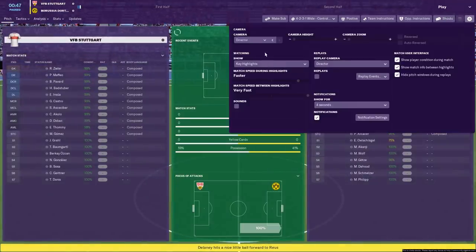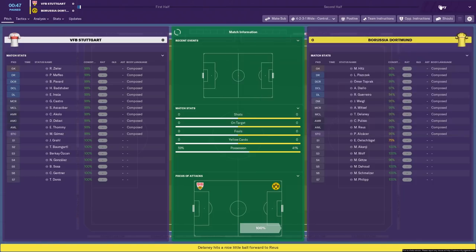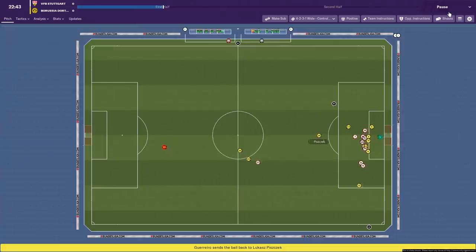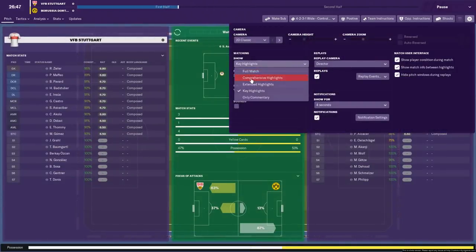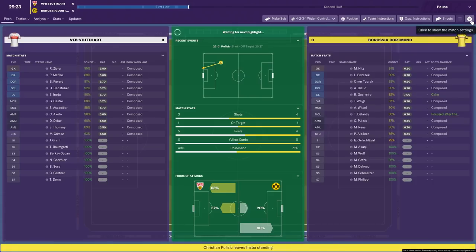It's on really fast for some reason. I'm going to show it 2D because I think it's easier to see tactically. I won't do any shouts — I'll just let the game play out, making substitutions only if players are getting tired. Nothing much is happening at the moment, but Dortmund almost take the lead. I'm going to show it on extended as well — I think that makes sense for these experiments. We've missed a good chunk of this first half.